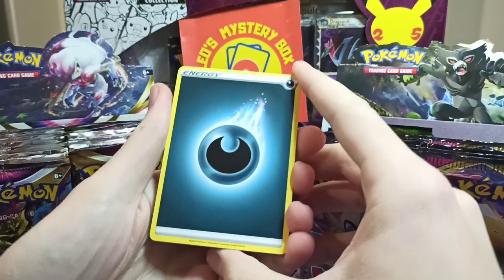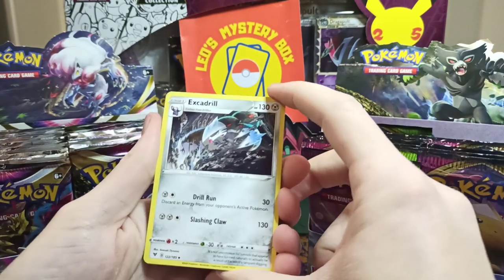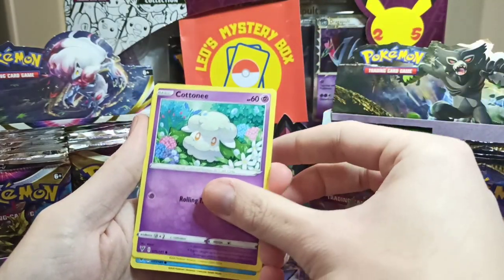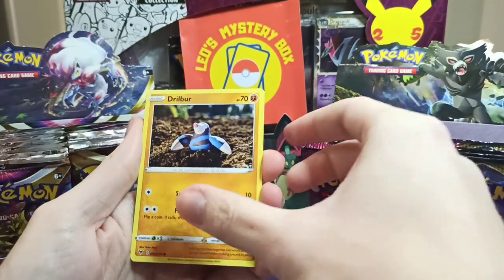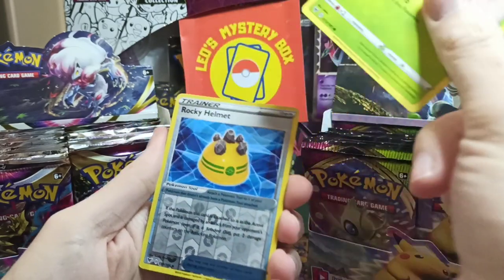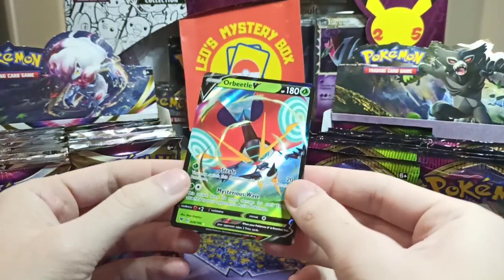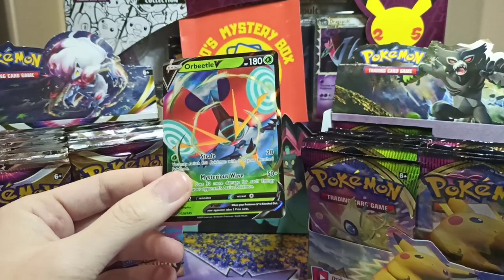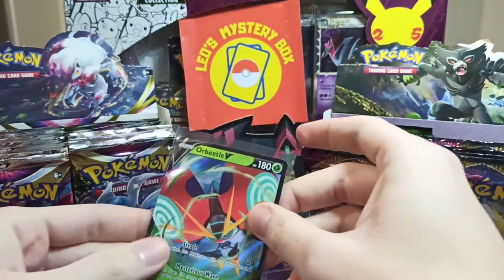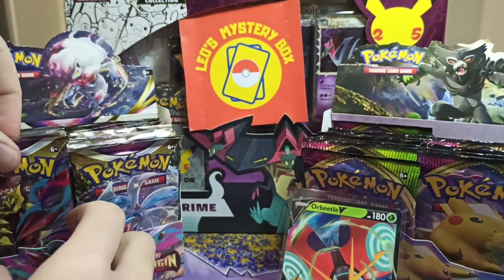Let's see the first booster of Vivid Voltage. We got Dark Energy, Swaggot, Excadrill, Magcargo, Cotony, Whalmer, Drillbur, Wishmer, Ninkada. For the reverse we got the uncommon reverse, Rocky Helmet, and for the rare we got the V-Card Orbital. Not bad, so first booster we already got a V-Card from Vivid Voltage. Let's see if Lost Origin can keep up with it.